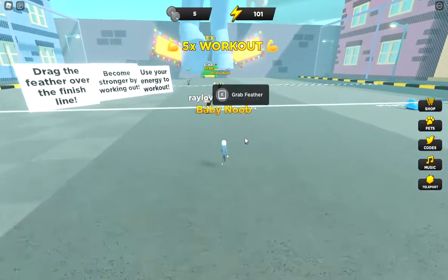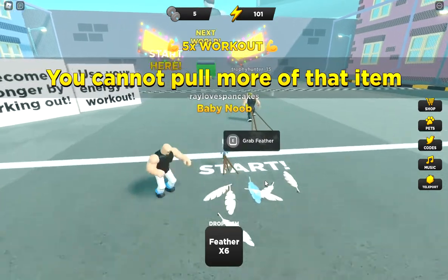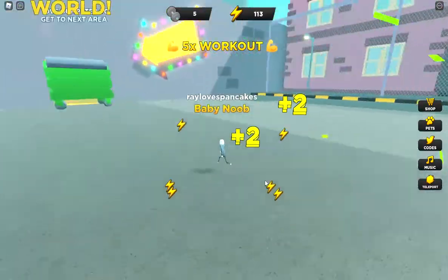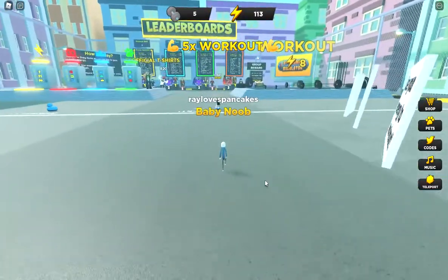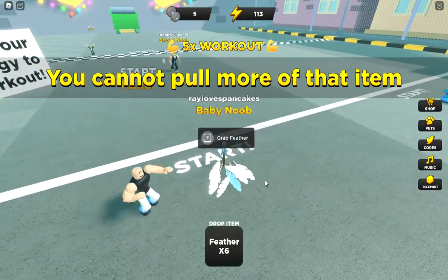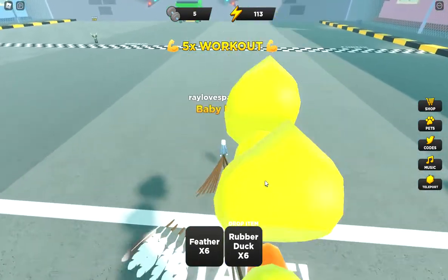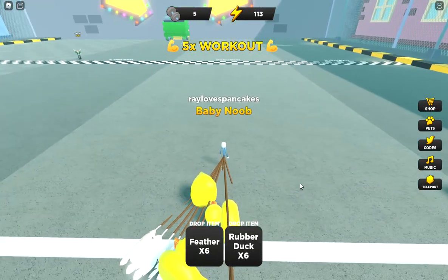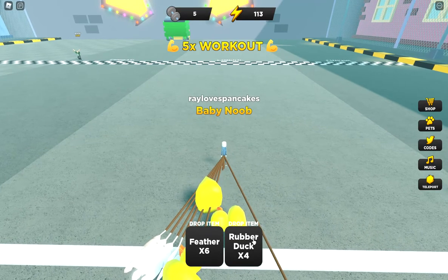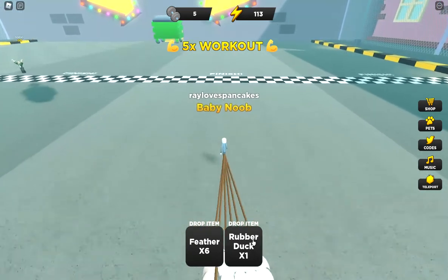Now what I'm gonna do is just keep on grabbing feathers, but there's a limit — see how there's only six feathers. If you can grab those things with ease, you can go to the next one. But the trick is to grab all the feathers and go to the next one. If you find yourself unable to pull anything, you can click this to minus it. So now I'm down to two rubber ducks — one rubber duck — now I'm fine.